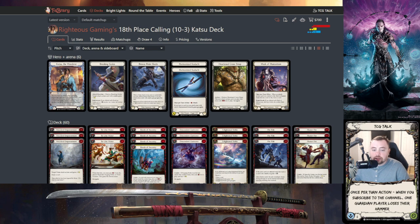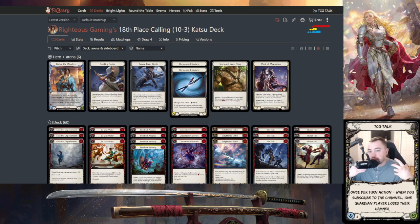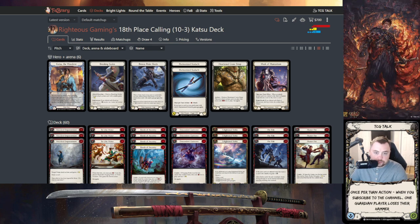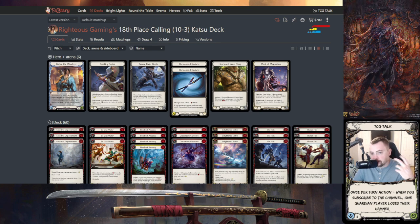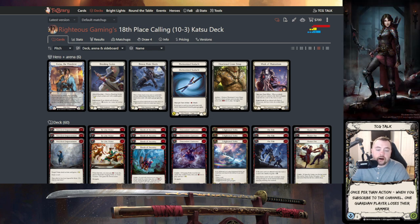My tips may seem obvious, but this matchup doesn't have a bunch of intricacies — there are just key things you have to think about. Tip one: push early. With Lexi, you need to find your power cards quickly and make the most efficient long lines possible. Tip two: go second if you can. You want to put them on the back foot before they put you on the back foot, even though they do get an arsenal out of it.